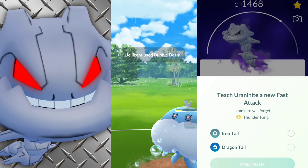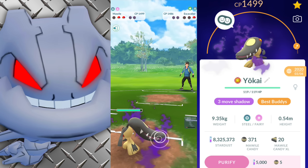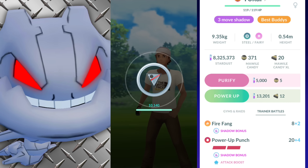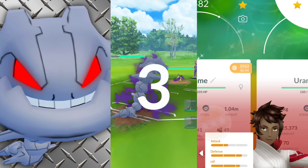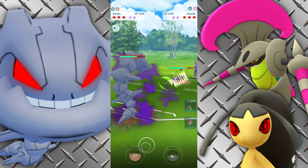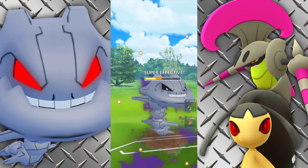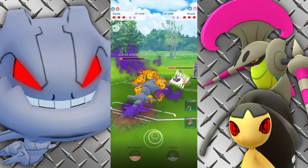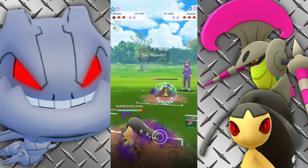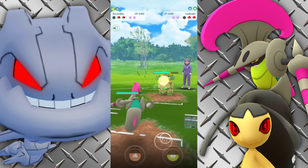We've got an Escavalier versus Escavalier to start. This is my first Shadow Steelix — a very steep investment if you're powering it up for the Ultra League. As far as the Great League, it can be a bit pricey depending on your Stardust range. Steelix in the lead is met with a Malwau. We're going with Thunder Fang. If this is a Fire Fang Malwau, we're not looking too good. Expecting a Power-Up Punch here.